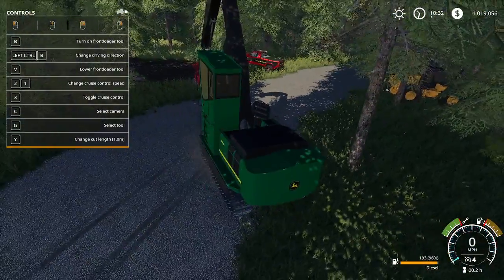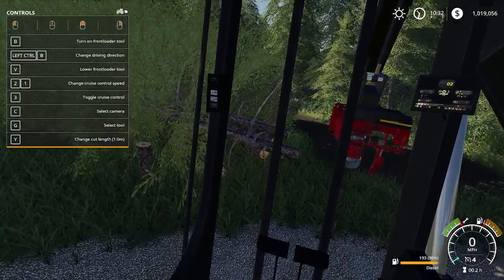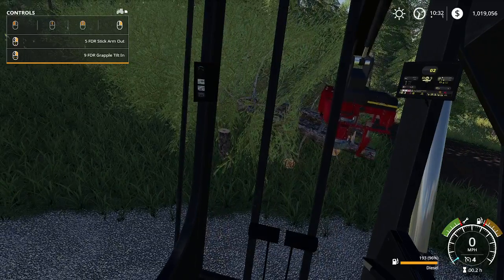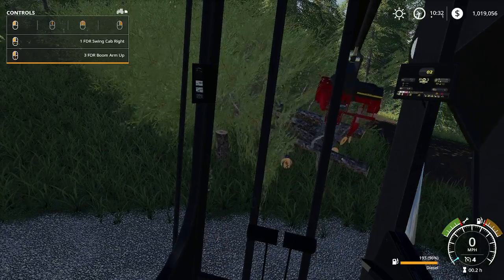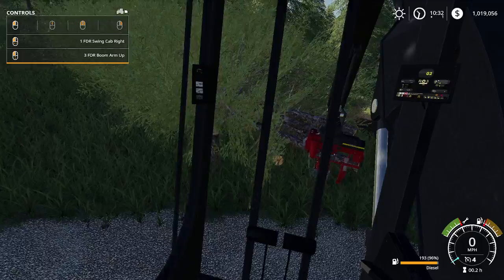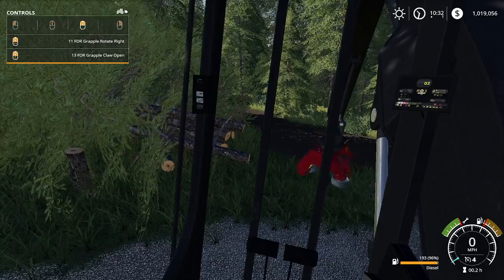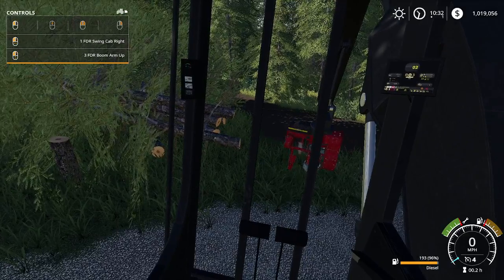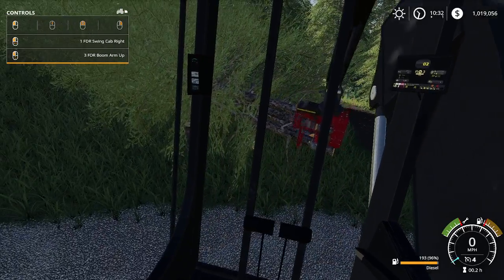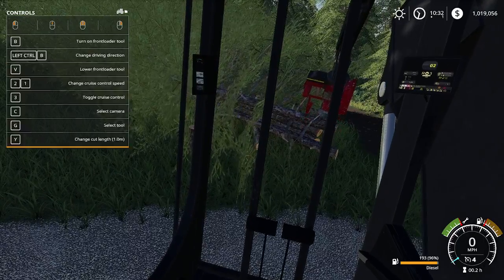So what I want to do here guys is let's change our view, tilt our processor head this way, and then let's go ahead and grab — whichever one we can get I guess. This one is kind of asking to be processed. Now, I think it's got to be spun the other way — because the top's got to grab and then the processor's got to be that way. So let's do this. Extend out a little bit — not quite far enough. That's why I like this view though, so you can see what you're doing.